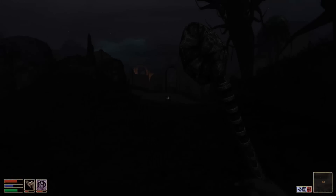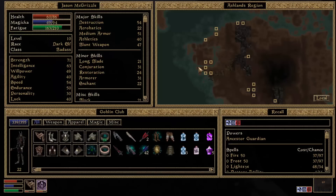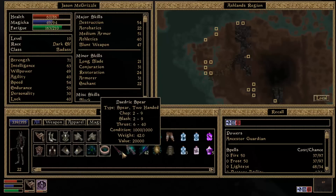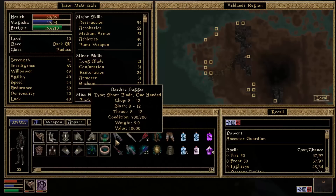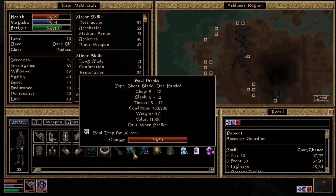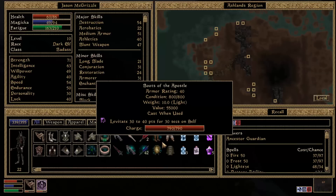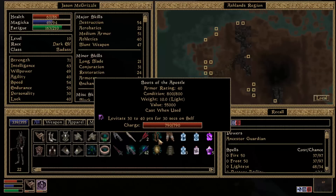Hey, how's it going everyone? Welcome back to Morrowind. Last time we checked out Coal Cave and Berendus Keep. In Berendus we got our hands on some very cool stuff. For example, we got this Daedric Spear worth 20 grand. I thought it said 40, but apparently I imagined that. We also got the Daedric Dagger worth 10 grand. We got these Boots of the Apostle, which are worth 55 and have Levitate 30 to 40 points for 36 seconds on self, with quite a bit of charge.